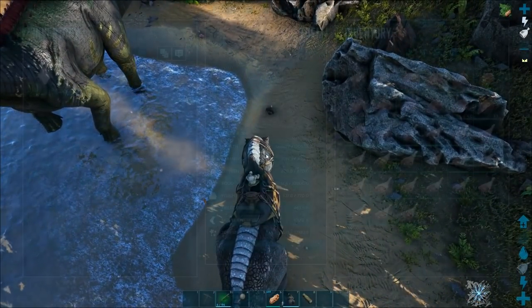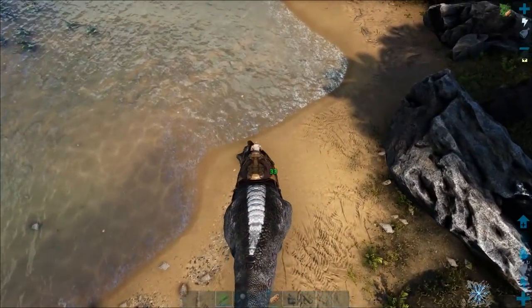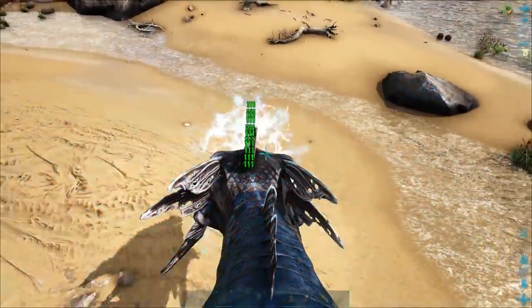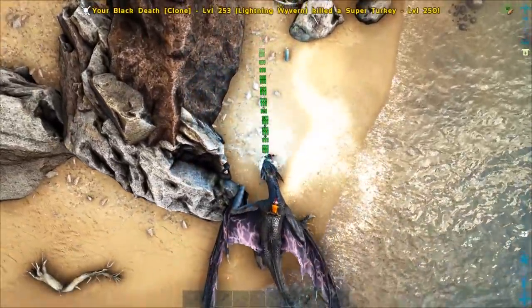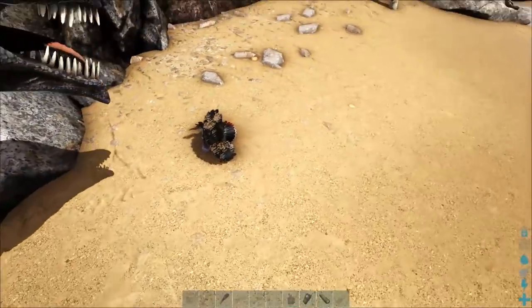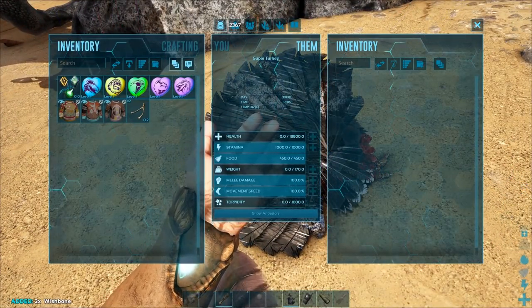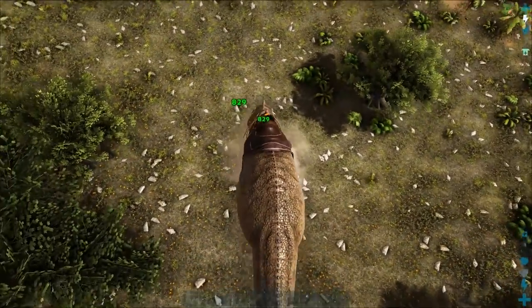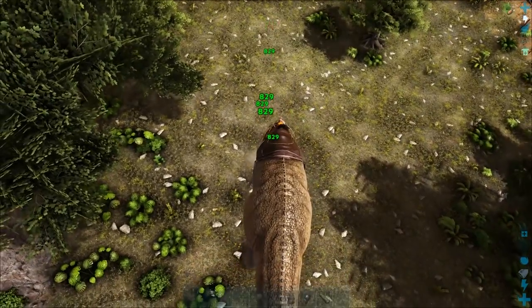Next I tried attacking it with a fairly good rex but 10 minutes later and it's still not dead. If you're going to try and kill it, lightning wyvern is pretty good. Go down and get the bones out of its body - not that much though. Also gigas are pretty good at killing it. The turkey keeps trying to run underneath your legs so if you back up slowly you should be able to bite it each time.